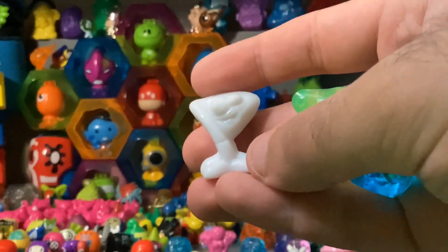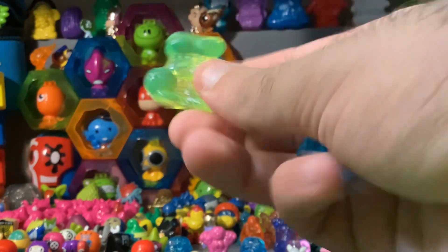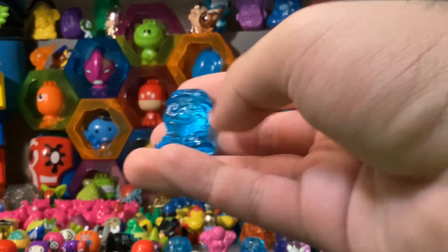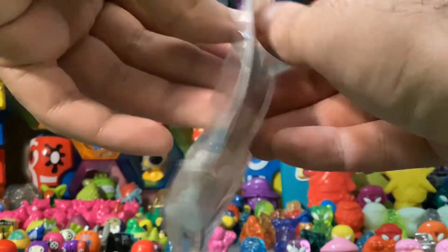First one — we have the flag right here and have the checklist pulled up. As I'm going through this, I'm going to cross these off on the checklist. I'm going to put them up here. This guy is a dupe — I'm going to be trading some of these dupes, probably selling some as well. Here's a Screwball. I'm going to try and open up the wrappers nicely.